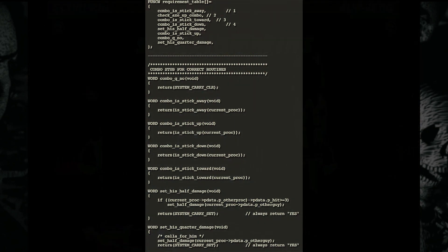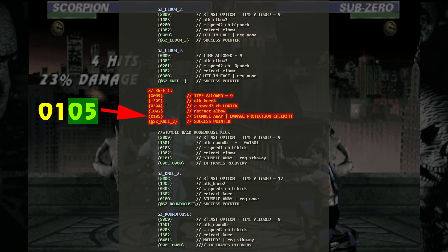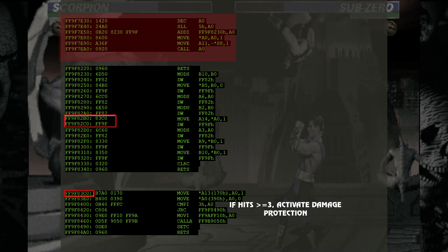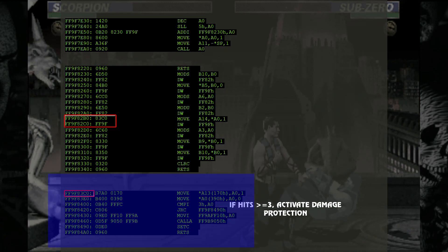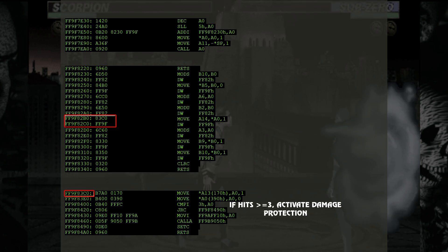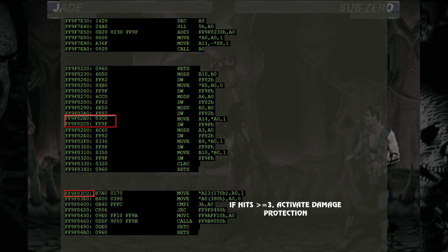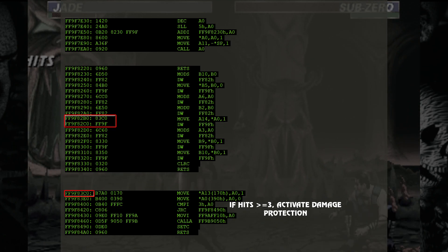Requirement query no is only used once, and straight up half damage isn't used at all in the game's code. When this byte is evaluated, if it is greater than zero, the array for the requirements is referenced and the routine called from there. For the damage protection requirement, the value is five. It is decremented to four, a shift left logical of five is performed, added to the value of the array, the value of that location placed in A0, and that routine at A0 is called. The routine consists of taking the value of the opponent's control thread, stored at the 0x170 offset of the attacker's control thread, and then the number of hits in the current combo, stored at the 0x390 offset of the opponent's control thread. If the number of hits in the combo is three or greater, damage protection is enabled.